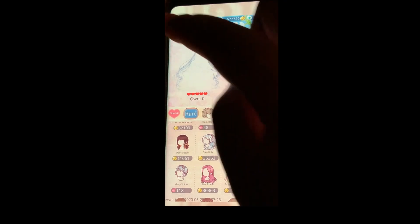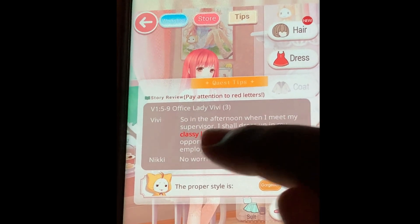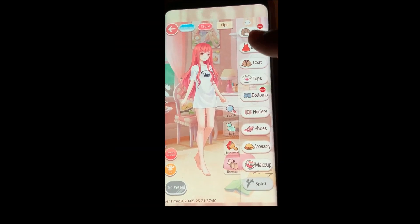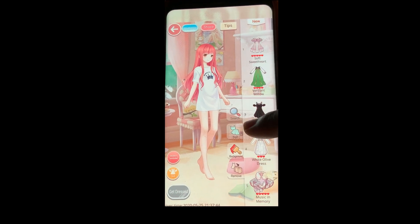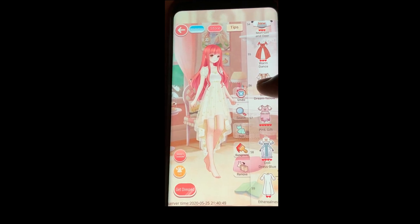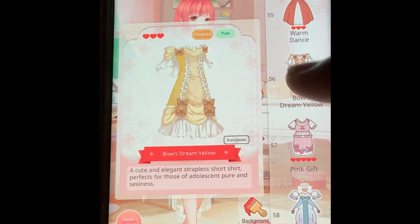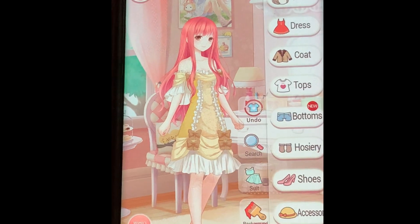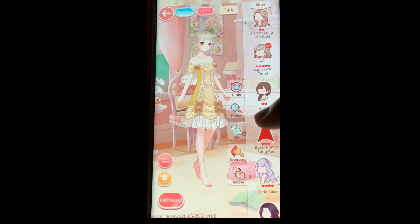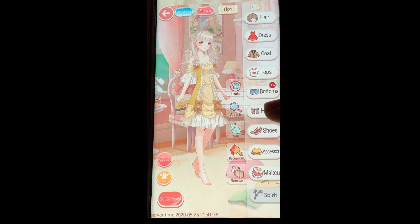Above her head is the store where you can use your diamonds and coins from challenges to buy different things — pretty much everything you can think of including hair and accessories. When you go back there's a button called Tips — that's the most important part because it shows you the proper style you need in order to defeat your opponent. You always want to check that before you start styling. I love to put dresses on her because they're usually pretty easy, and most of the time the challenges call for a dress.